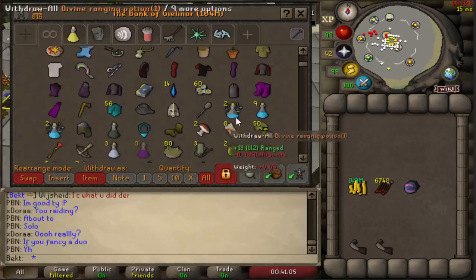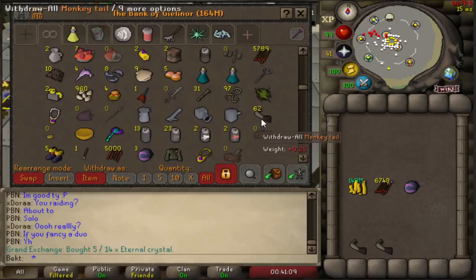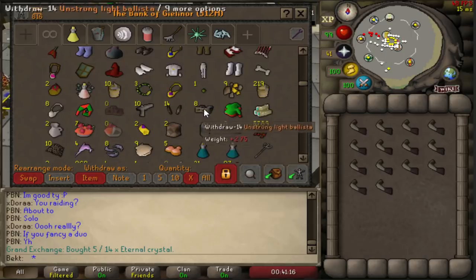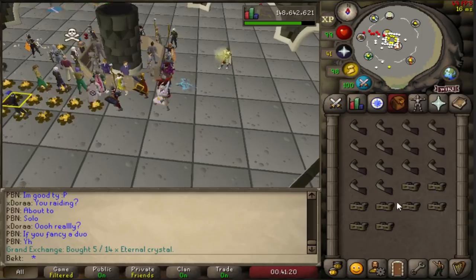If you made 2,600 of them - which would take more than an hour if you're putting them all together yourself - you'd make 71.4 mil profit. Ballistas are just pretty crazy. I'm definitely going to use these up to level 99. It will take me about 6 months, but I'm happy enough with that. It will take a long time, but I'll make a load of money from it.